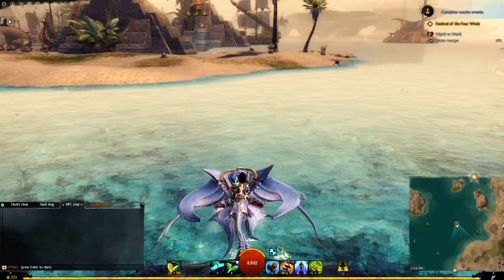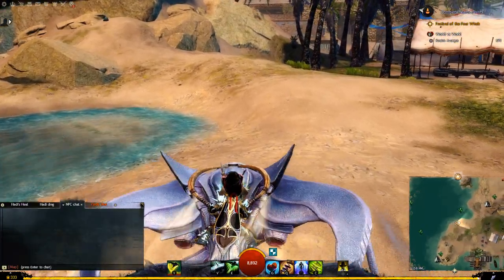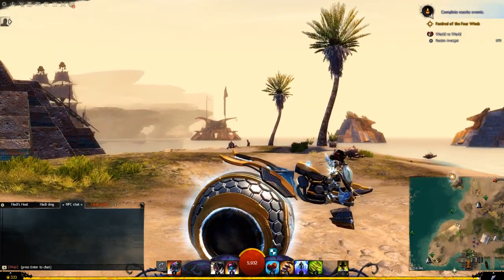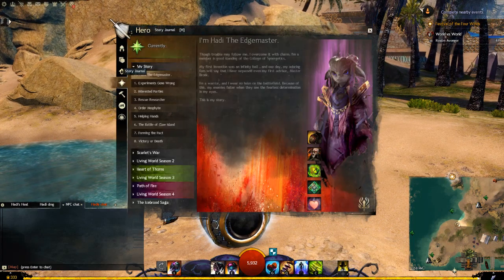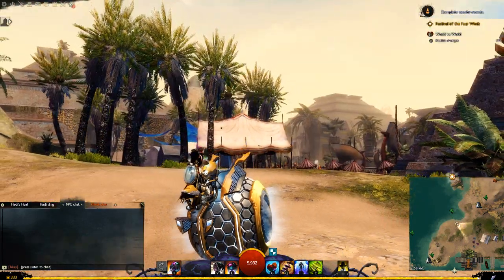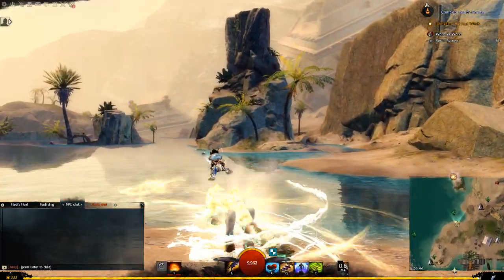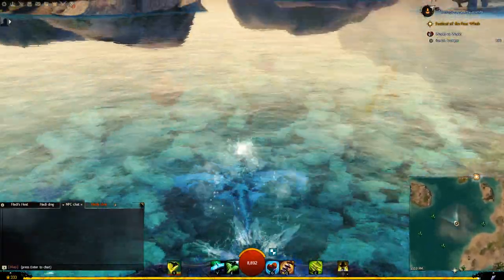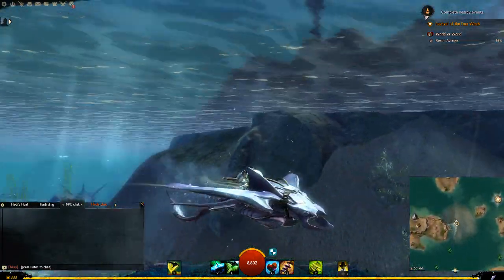I would rather have like a seapod or something — like a Sora-themed pod thing, kind of like this synergetics bike right here. Even my story, I'm under Synergetics College so it kind of fits my character if you want to roleplay. I like the idea of more mechanical-looking mounts like this. But yeah, I like the fact that you can swim on the water with it, swim under the water with it, and even mount up while you're underwater — it didn't say that in the mastery, but you can.